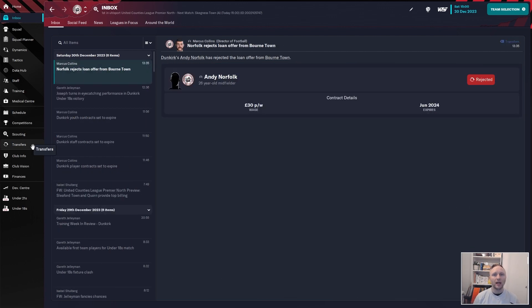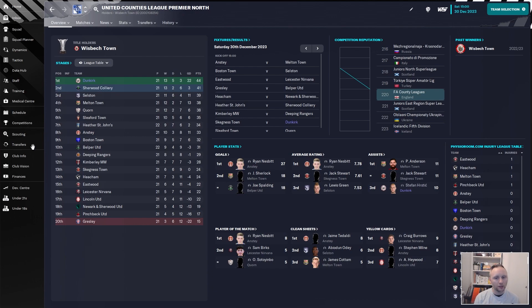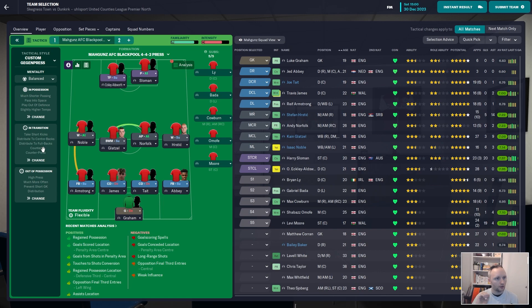We are now focusing completely on the league because we are out of all the cups - FA Cup, FA Vase, and the silly trophy cup. We are three points ahead of Sherwood Colliery, and that's good because in this division it's very hard to get promoted - you either need to win the league for automatic promotion or get second place for the playoff. I really want to just win the league and get up, and I think we have a good chance.